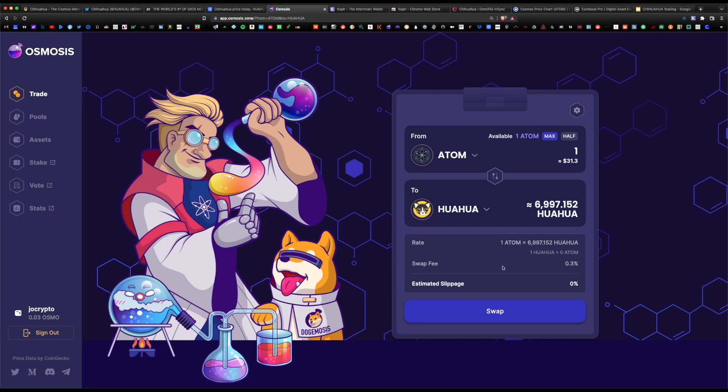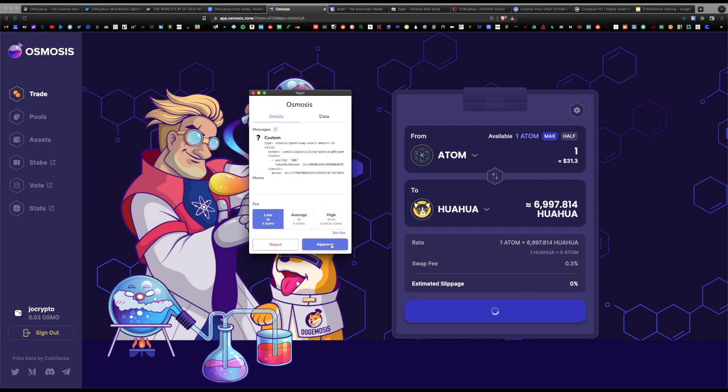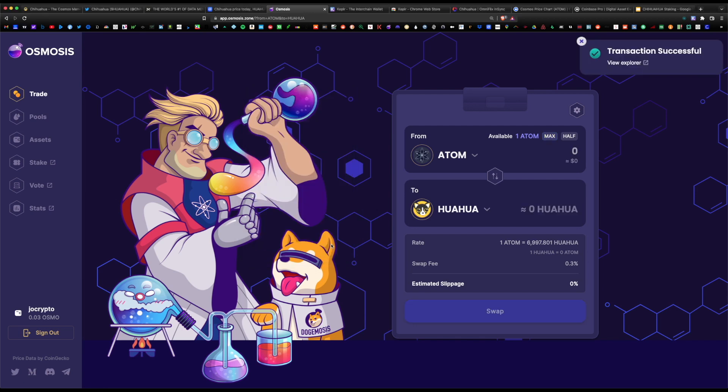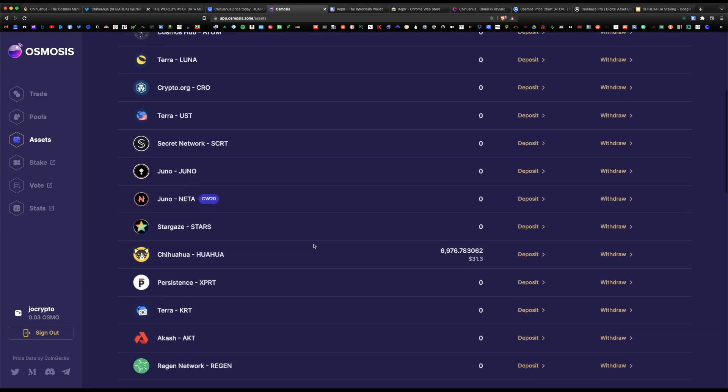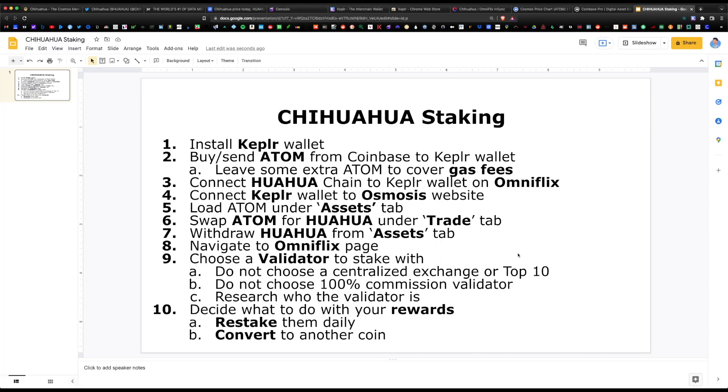There is an associated swap fee — anytime you swap tokens the fee is 0.3%. Confirm the swap, hit swap one more time, and in the gas window select low and approve. The transaction was successful. Going back to the Assets page and refreshing, we can see we have 6,976 Chihuahua available.